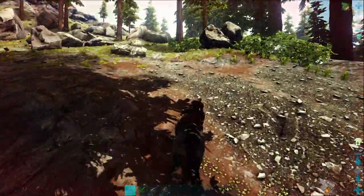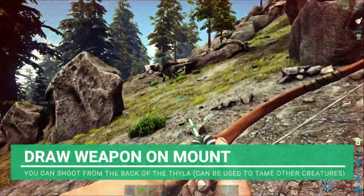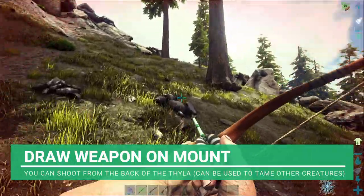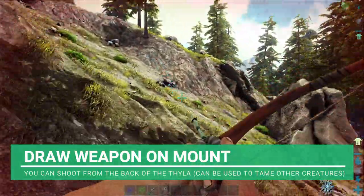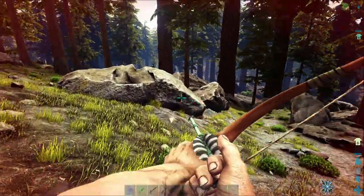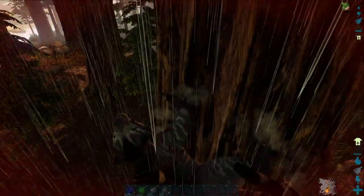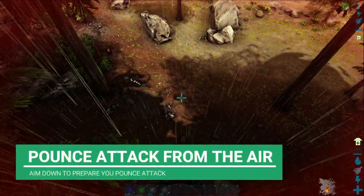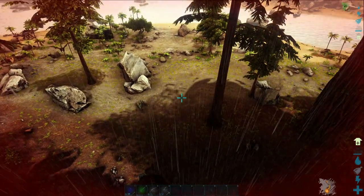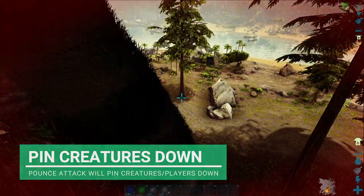As well as being able to ride the thylo, you can actually shoot from it too. If you can learn to control it you can actually tame a lot of creatures using this method of literally shooting while you're on the back of another dino. I'm not so good at it myself but you can get used to it and get better. You can also do a nice little pounce attack — this can work on flyers and non-flyers both the same. If it's a flyer it can knock them out of the sky; if it's a non-flyer it'll knock them down to the ground and pin them.